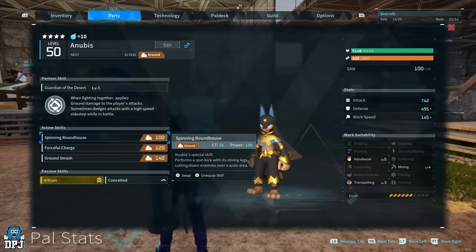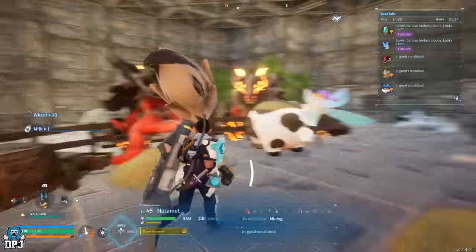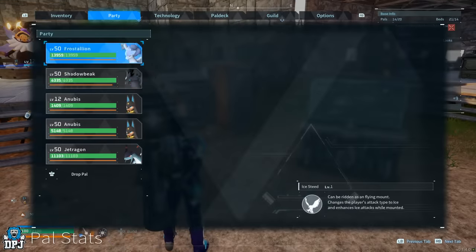After leveling up my pals and doing the usual breeding and so forth, I quickly realised — and I don't think I've seen anyone else mention this — that you can actually level up work suitability traits on pals, and today I will explain all.